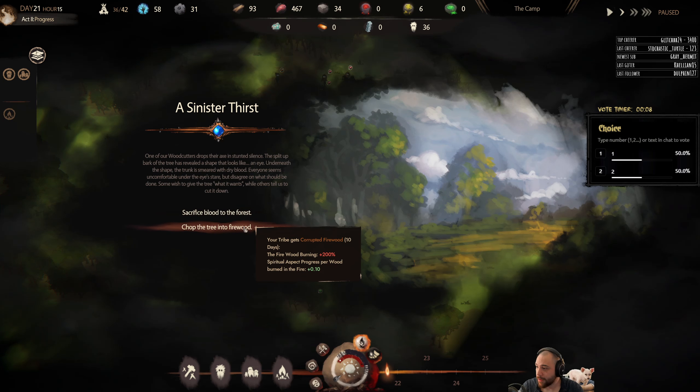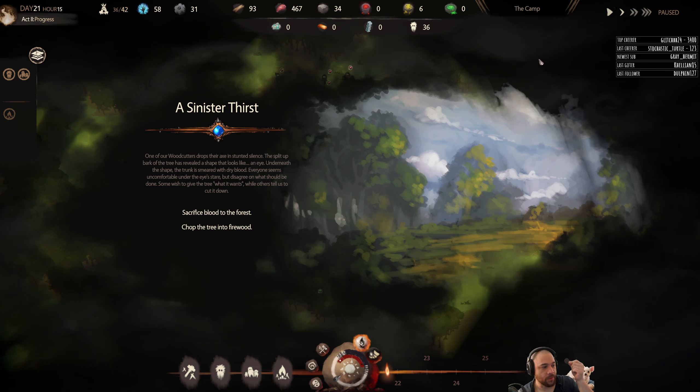It's truly tied now, so I'm going to go with a coin flip. Heads as we sacrifice blood to the forest, tails as we chop it up. Tails — chop up the tree into firewood.